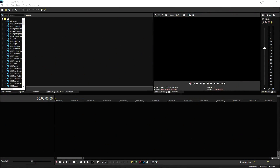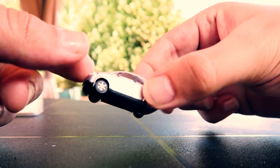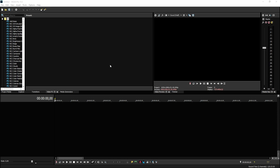Alright guys, now that we are in Vegas Pro 15, I'm gonna show you guys exactly how to lift up cars like Zach King does. We need a couple of things for this video. The main thing that we need is a little miniature car of the actual vehicle that we're gonna lift up. You can find this one on eBay or Amazon for a few dollars.